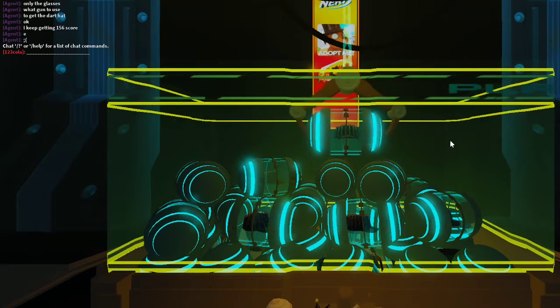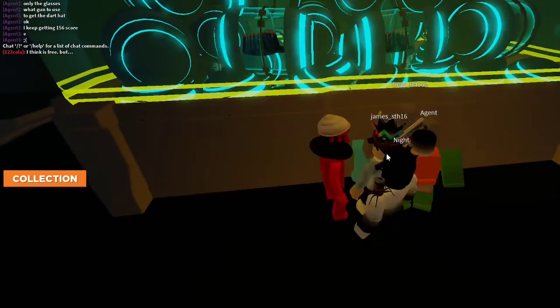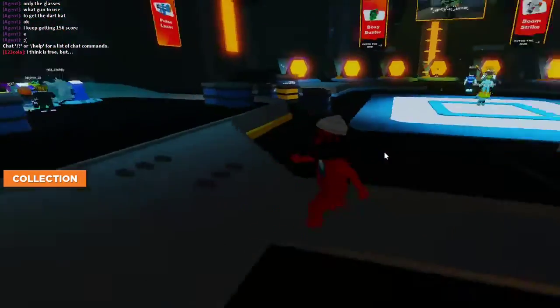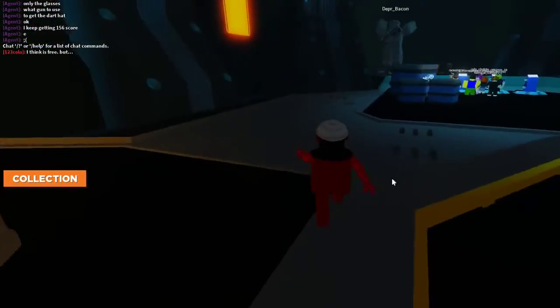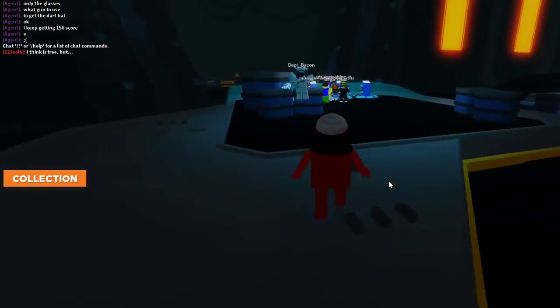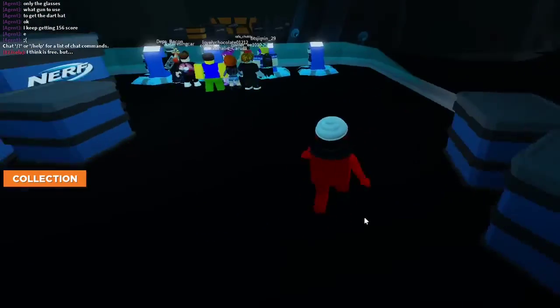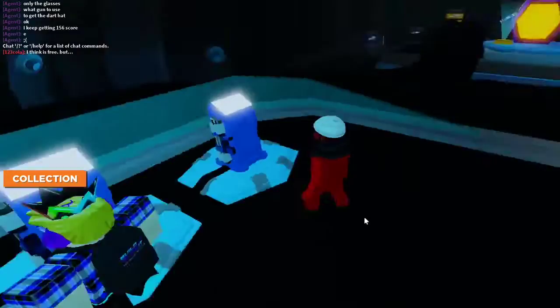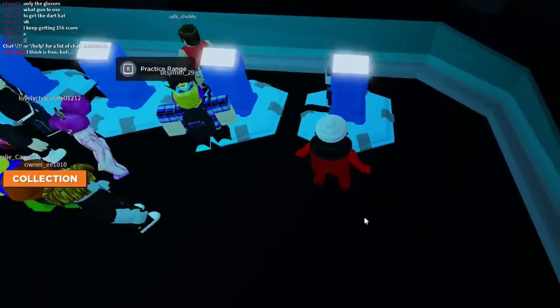There we go — you got the hat. Just wait for it to drop. There we go, dart cap! We got the dart cap. The badge showed up. Let's go to the next one.